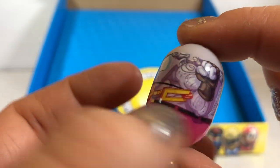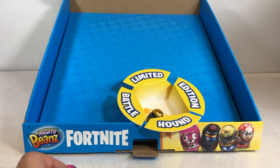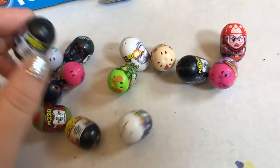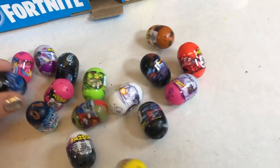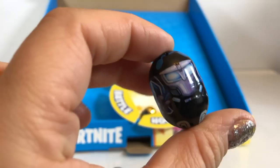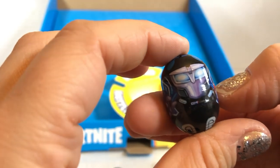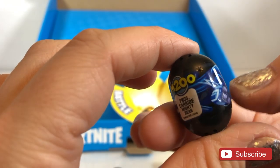And finally the last one — it wobbled away. Where did it go? There's another one. It was that one. And finally, our last Fortnite Mighty Bean is Carbide Mighty Bean. He's worth 200 points. So super cool.